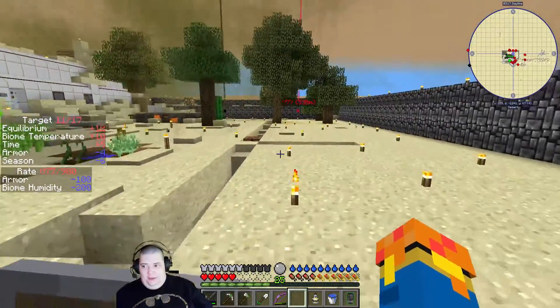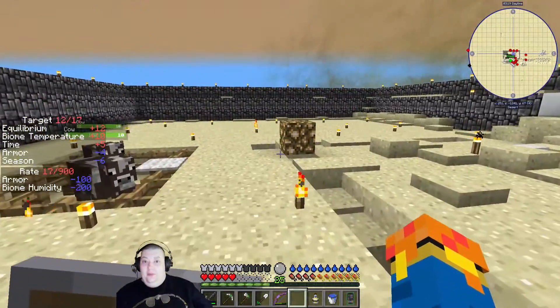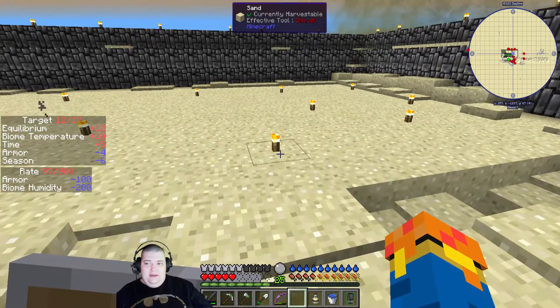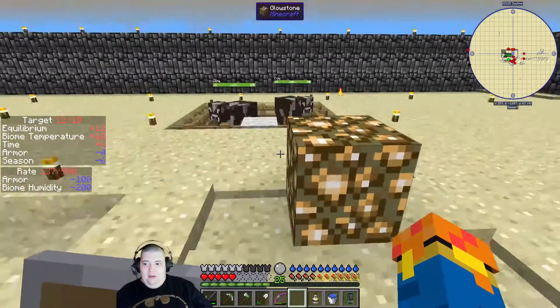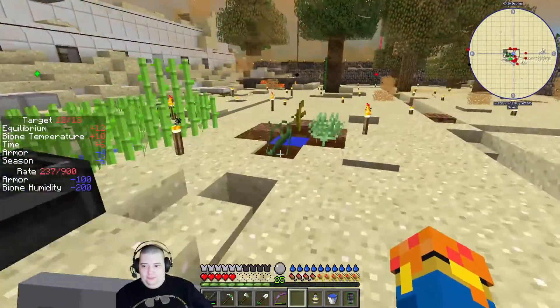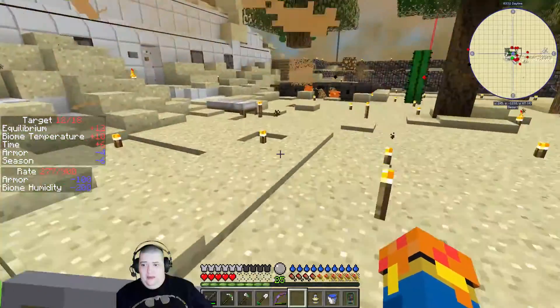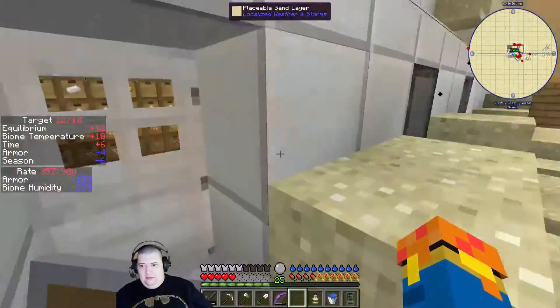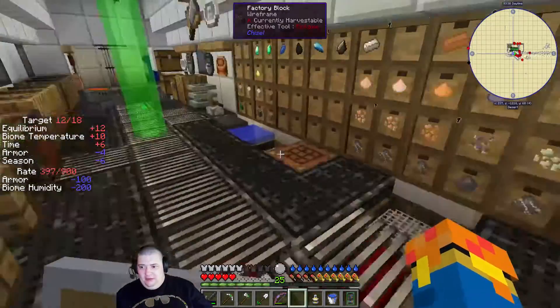Maybe I'm missing something with the mod pack — I really, really hope I am. I'm able to find tiny torches but I'm not able to find micro blocks for glowstone. I'm gonna get inside while I'm talking about this because it's not pleasant out here.